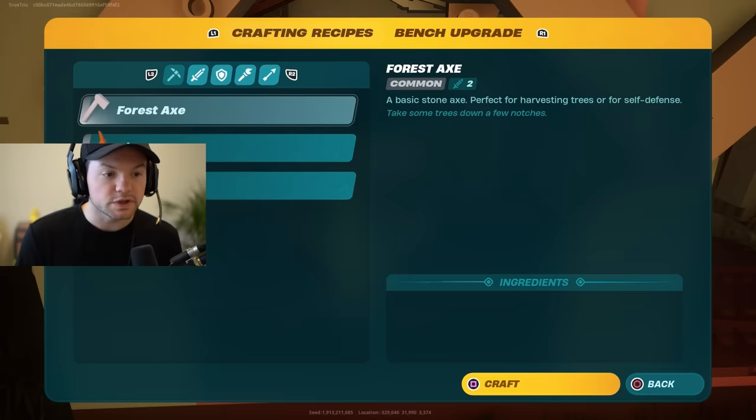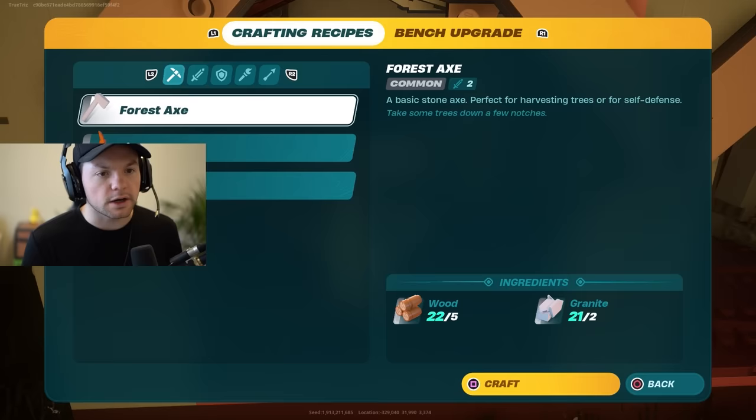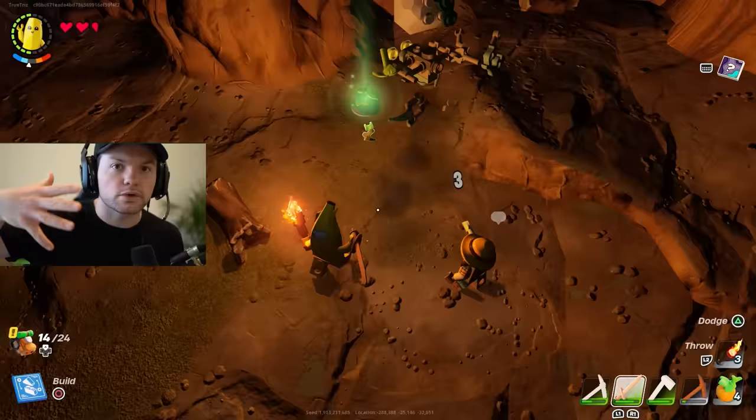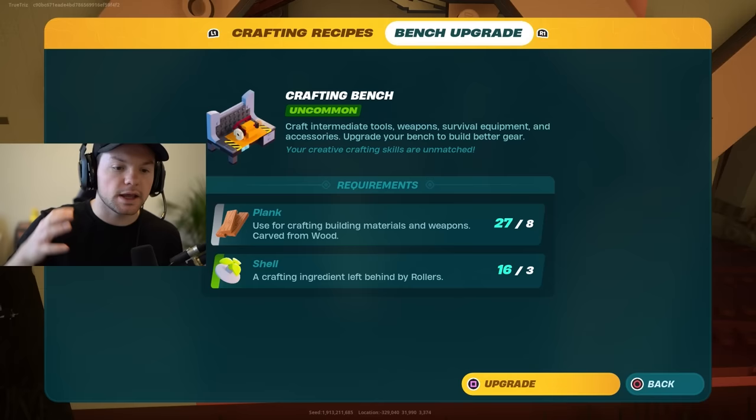Click R1 to go to the upgrade and you'll see you're going to need planks as well as shells. To get shells, you have to kill those little creatures called rollers that pop out of the ground — kill three of those. You also need eight planks.